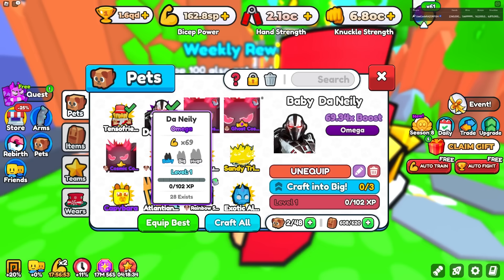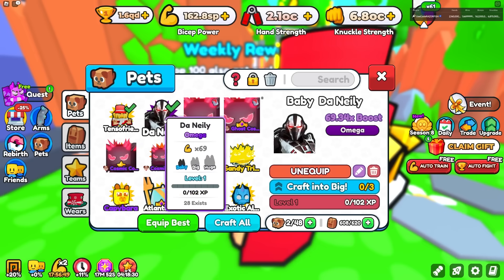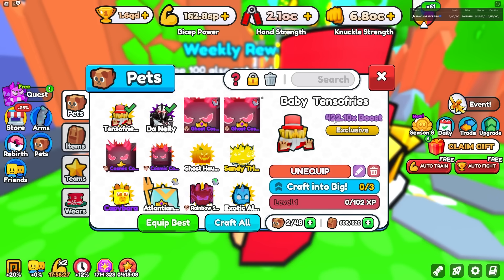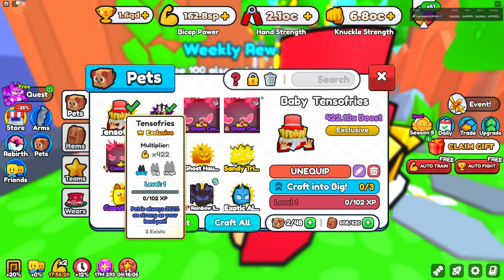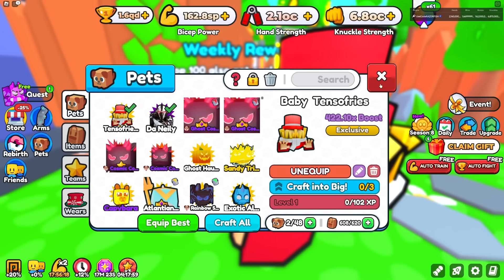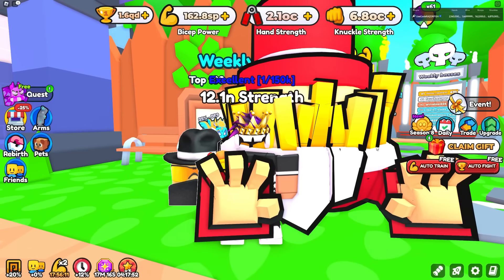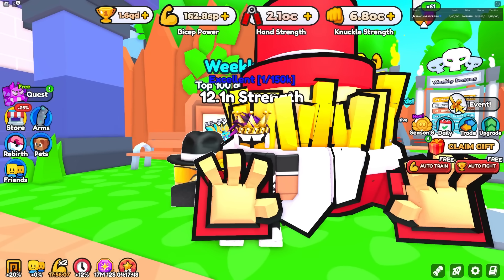You could probably get 20,000 tokens or more out of this pet — some people say even 40,000 tokens. This is a very valuable pet. The other pet also only has two exists and high demand, even though its base stats are 422, which isn't great. But it doesn't matter because the pet is always 252 times as strong as your best pet, so you'd almost always want it on your team since it copies and exceeds your best staff pet.